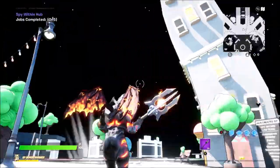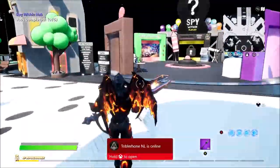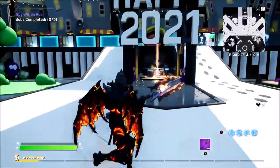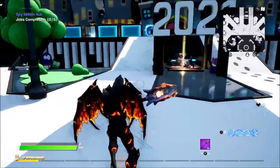I don't know how they have managed to milk this game mode this much, but good on them. This hub looks great, and they've done a fantastic job on it. Anyway, there are some quests that you have to do. There's the hub quest, and then there's also a secret Spy Within quest that you can complete after.